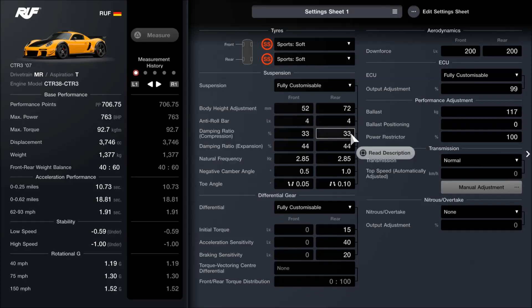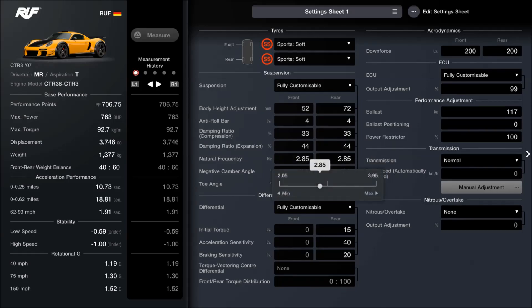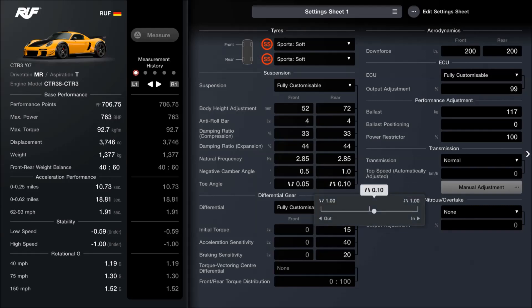4mm for anti-roll, 33mm for compression on the dampers, 44mm for expansion — nothing too crazy there. 2.85mm on the natural frequency. Half a degree of camber for the front, 1 degree on the back, so similar to the Viper ACR build. We've toed in 0.10 on the rear and toed out 0.5 on the front. As far as the diff — especially with a mid-engine rear-wheel drive supercar, the diff is going to make a huge difference — I've gone for 15, then 40, then 20.